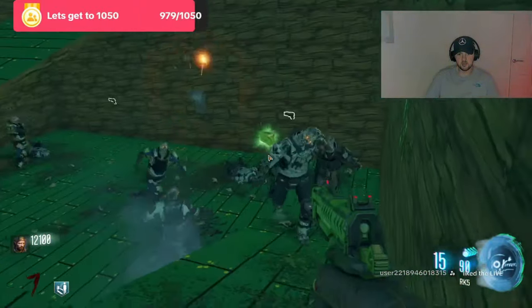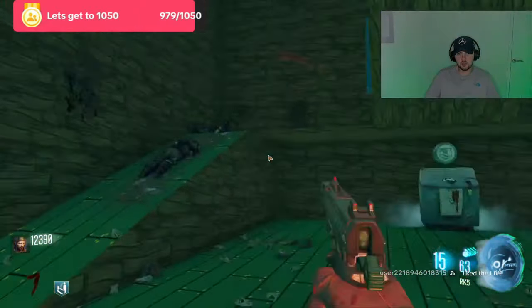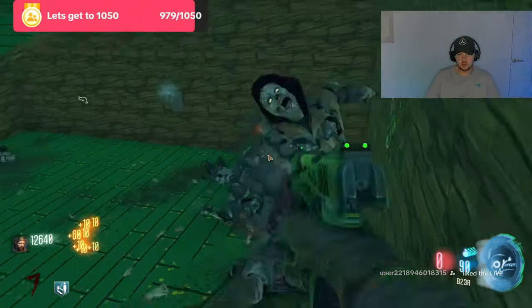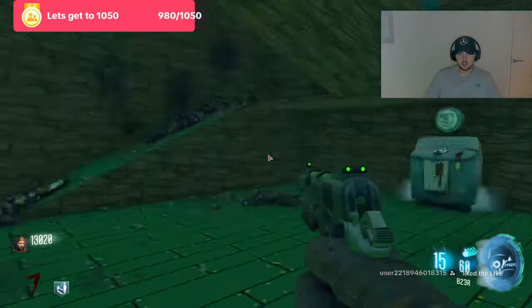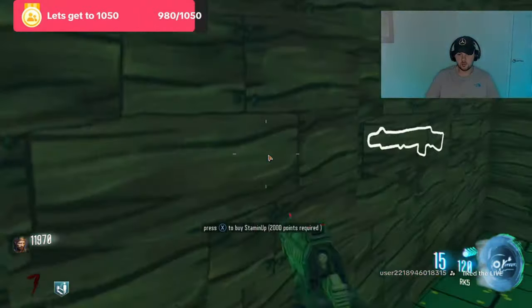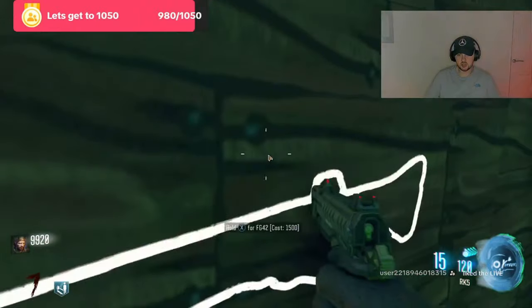There's a max ammo there — we'll definitely try and empty all the ammunition we've got. I feel like the RK5 isn't supporting us in the way we want it. Can we save a Tombstone? Yes we can. Right, let's try and ascend and see what we've got. We've got Stamina Up and Deadshot — definitely not those. And then what's this, FG42? We've got Juggernog, Double Tap, and this.